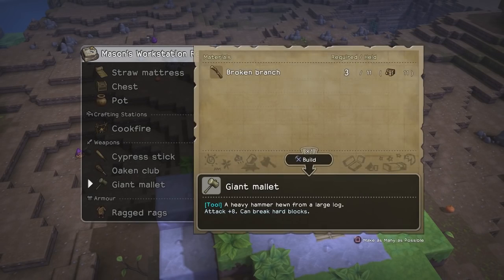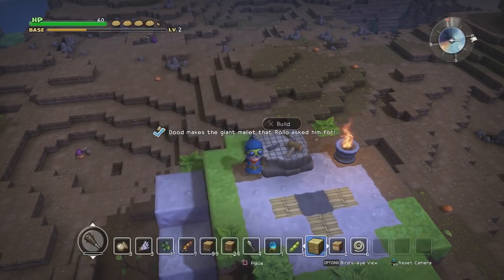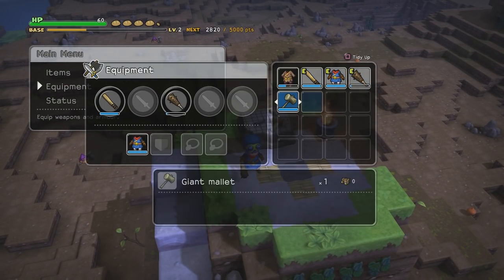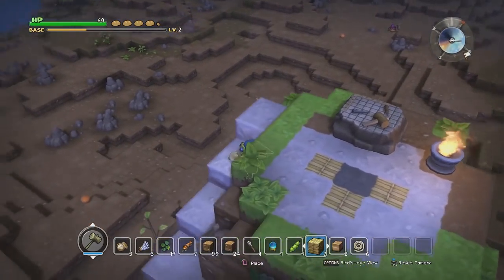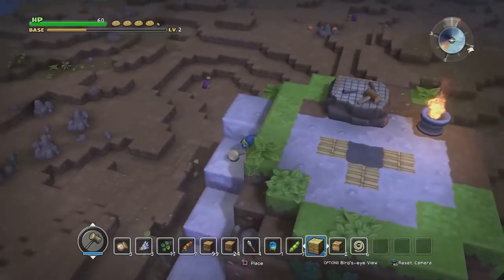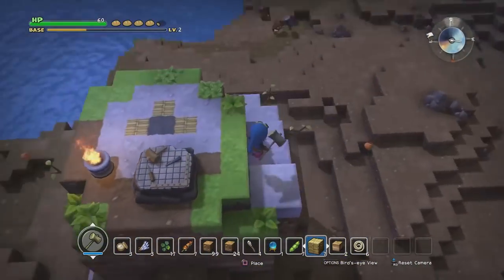Giant mallet — just three broken branches, easy peasy! Equipment — got it. Wow, that's an adorable mining animation! Let's see, what are we going to do next? I need resources, I want to explore. Let's explore first and see if there's anything particularly interesting here, like any other specific spots.